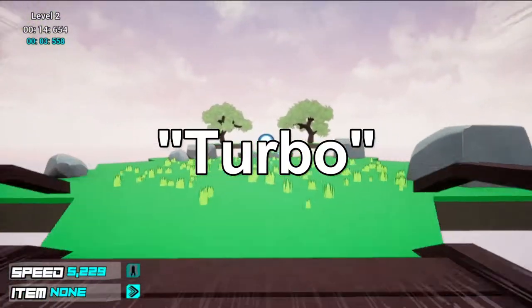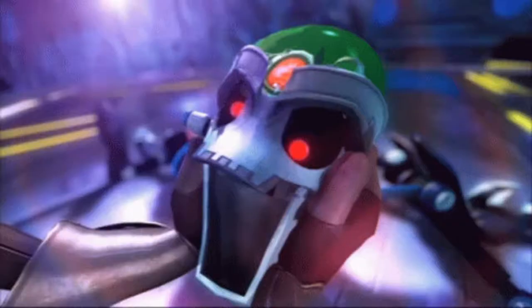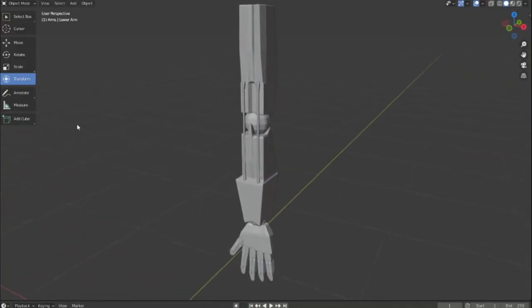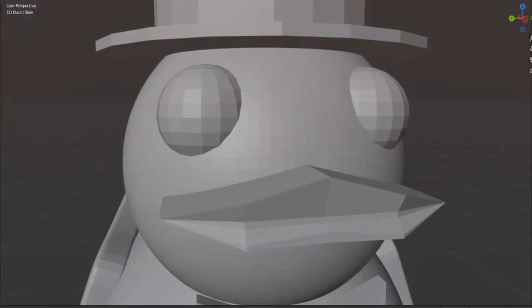Enter Turbot — a combination of the words turbo, because... and robot, because I can't model human appendages. Yet. I grow stronger every time I open Blender, and you should all fear me.